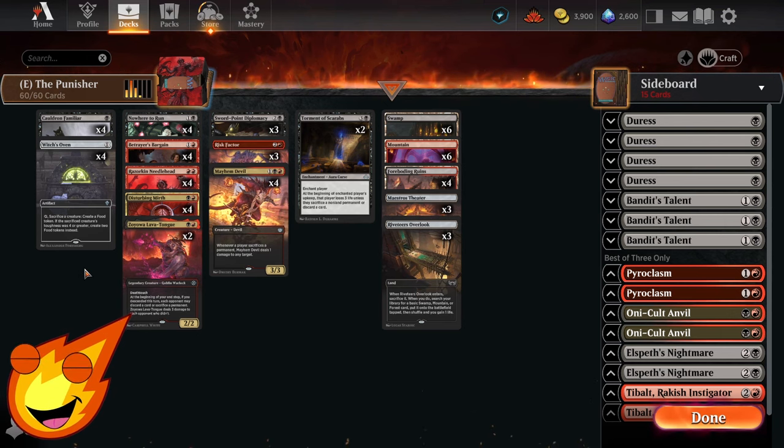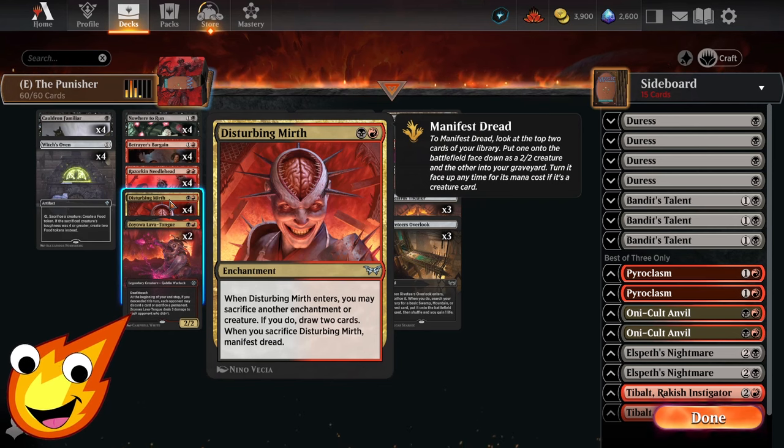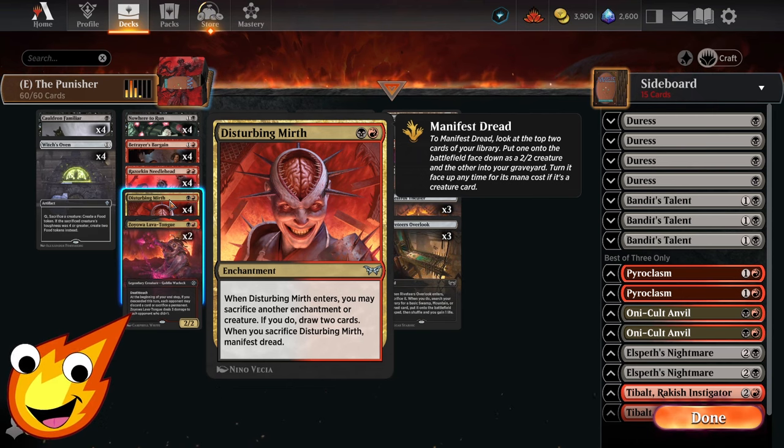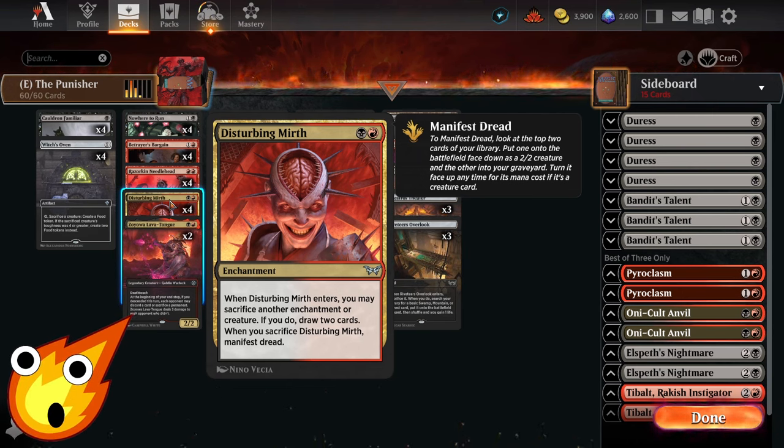Going into the two-drop slot, things get more interesting. We start with Disturbing Mirth. When this enters, you can sacrifice another enchantment or creature — if you do, you'll draw two cards, and when it gets sacrificed, this card also gets to Manifest Dread. This creates a lot of value just for having it on the battlefield, or to use it to sacrifice for more cards.